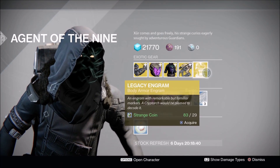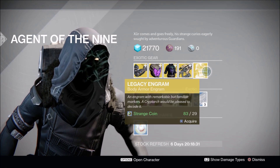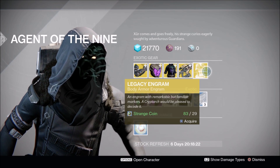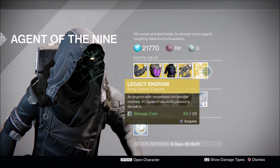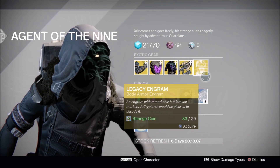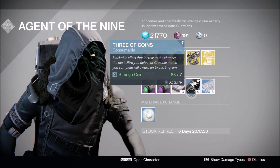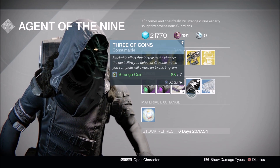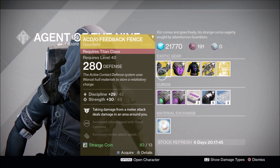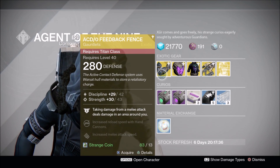Last but not least, there's the Legacy Engram. Do you really need it? I don't think so. It's 29 strange coins, which is a lot for a first-year exotic chest armor — I can't justify spending that. I need all the strange coins I can get. We've got the Emerald Coils, the Void Drive, heavy ammo, and then of course the very important Three of Coins, which I'm going to get because I'm completely out — it's a travesty. Glass Needles also, and Motes of Light. I'm going to go ahead and grab the Feedback Fences for the Titan too.